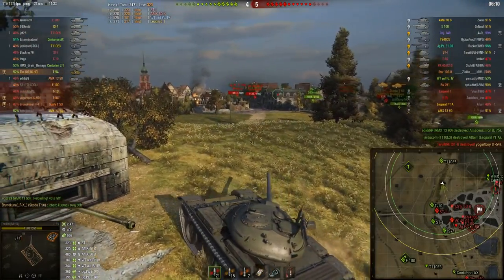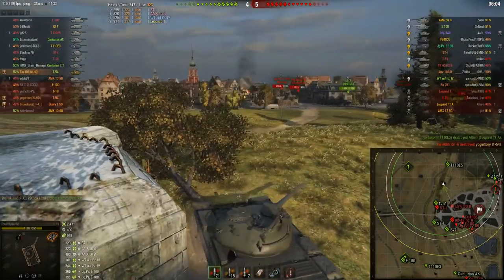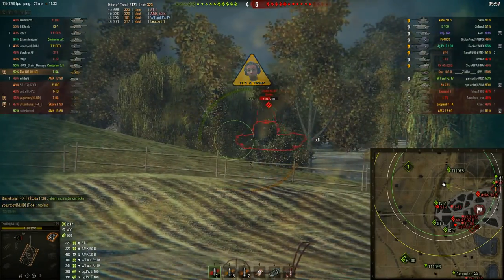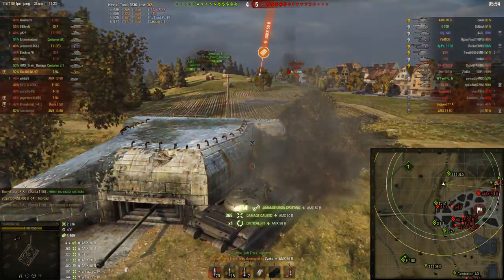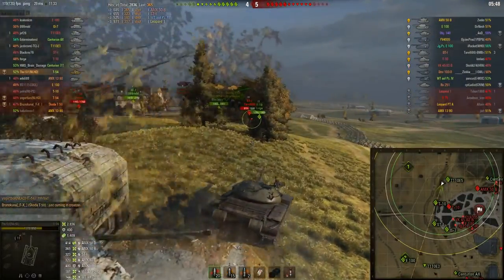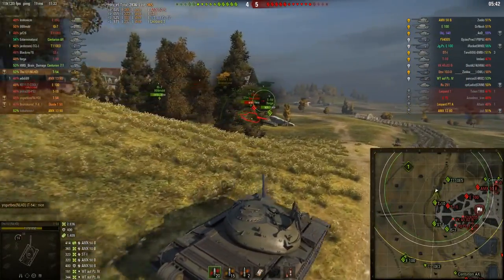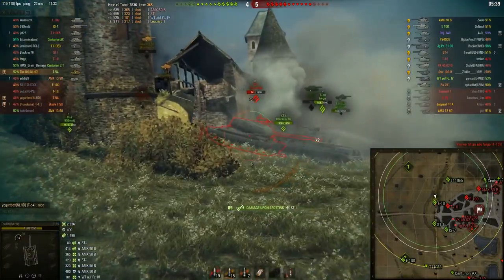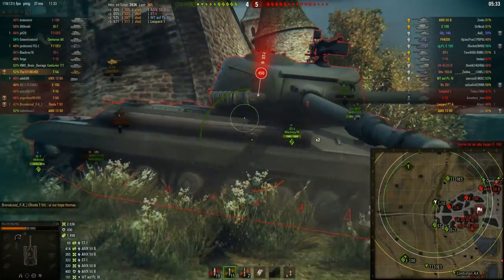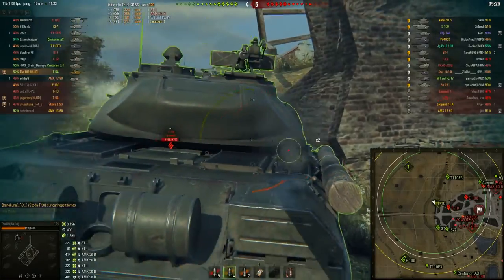The ST1 takes down my other platoon mate as well, and that ST1 doesn't know what he has just done. That made me really angry indeed. My team has prowled through this flank here — the Centurion is already on the other side, so that gives me the indication that this flank is clear and I have the time now to go after the ST1. He's occupied and shooting the T10. I'm going to fire a shot on his side armor. Did that shot just hit the gun of my own T10? He decides to shoot me and not the T10, but oh well, I've got to take some damage as well I guess.